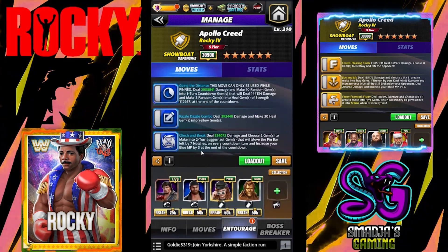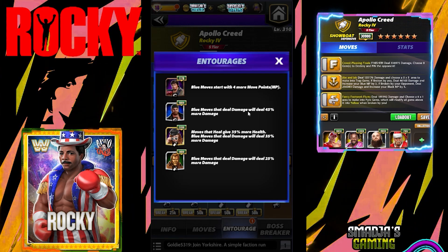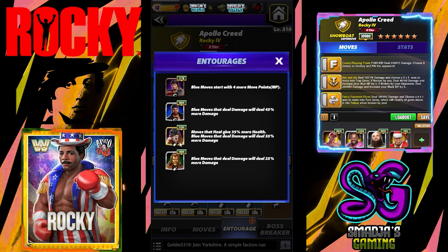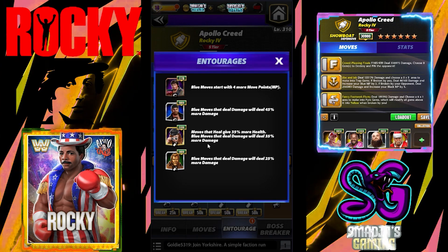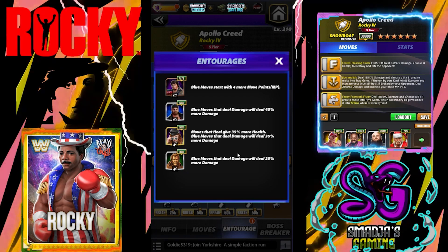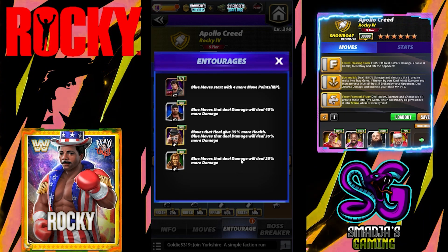Entourage for that build: we have the blue MP trainer Jerry the King Lawler. Sammy Zane — blue moves that deal damage will deal 45% more damage. We have Becky Lynch Trickster as a coach — blue moves that deal damage will deal 35% more damage, and moves that heal give 35% more health. And Hall of Fame HTM — blue moves that deal damage will deal 25% more damage.